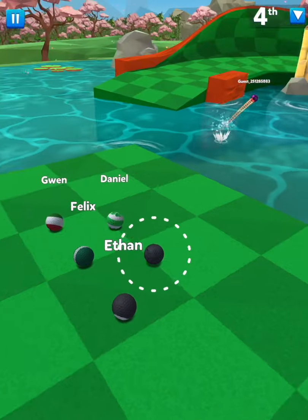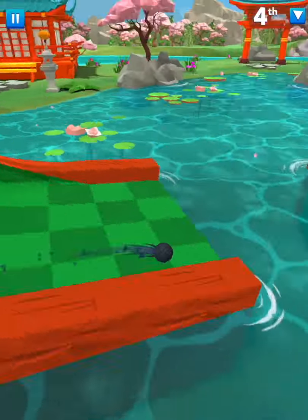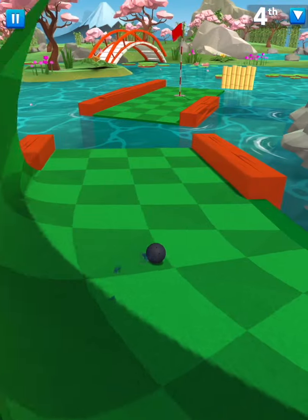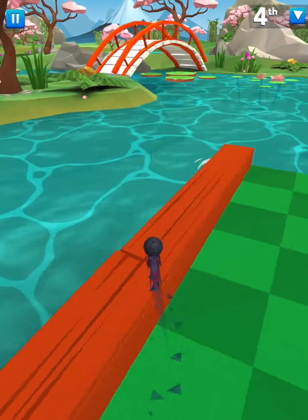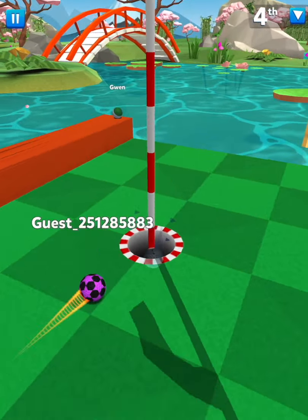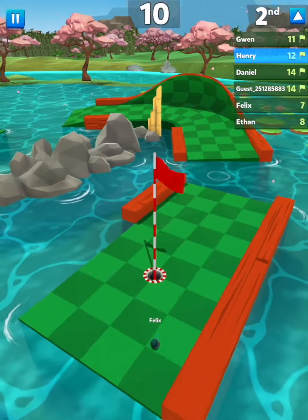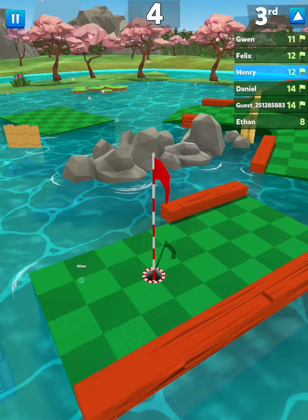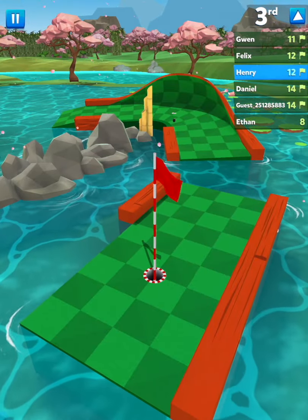Like this one — we could go off that wall, but it's going to be pretty risky, probably not worth it. So might as well just hop around here, and then we have a straight shot at the hole. You can see Ethan's still trying to make that shot — it's better to just play the safe route.